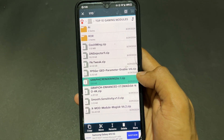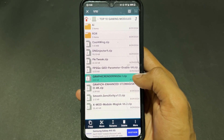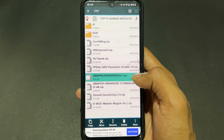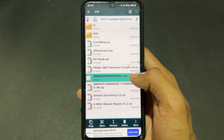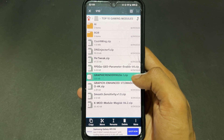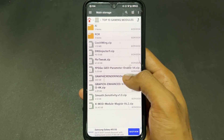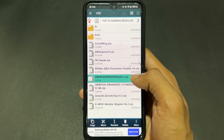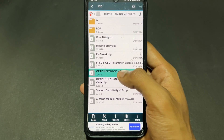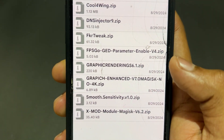The next module is Graphics Rendering, which is very useful. As the name suggests, this module improves the rendering pipeline — meaning it increases your touch response, screen response, and app opening speed. It also improves animations for smooth visuals. Graphics Rendering enhances everything related to your screen smoothness and animations.